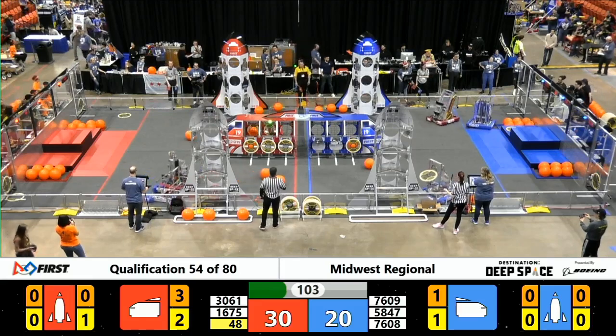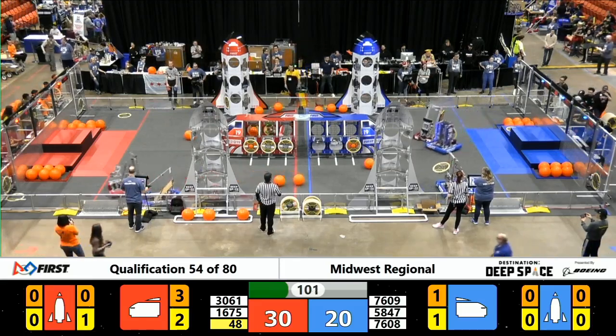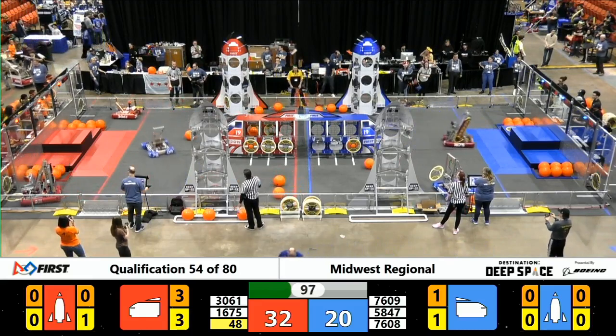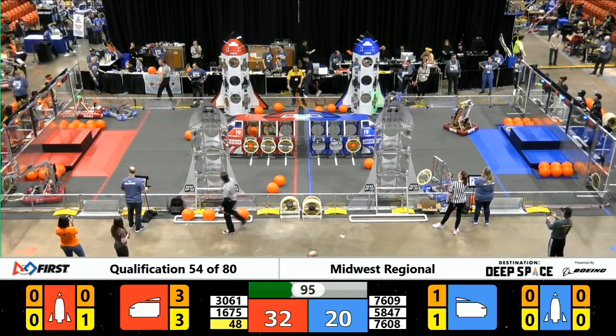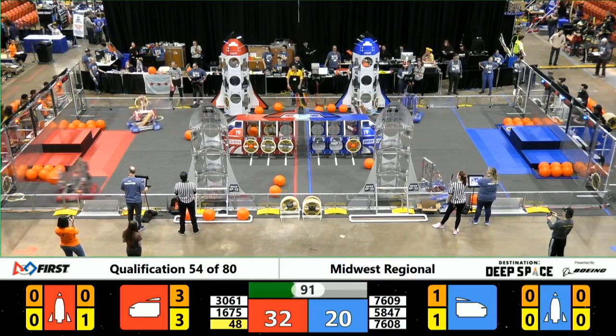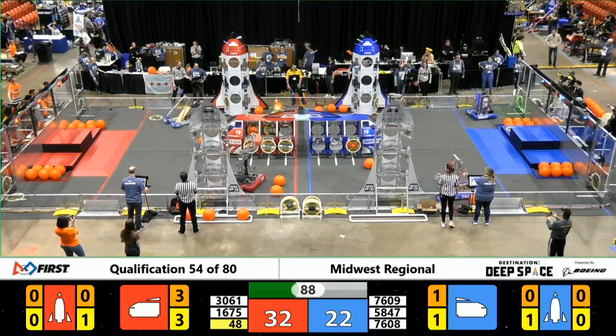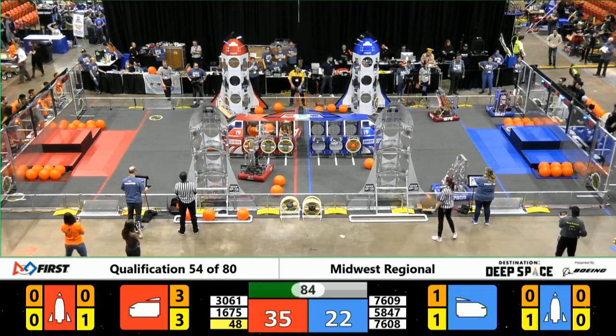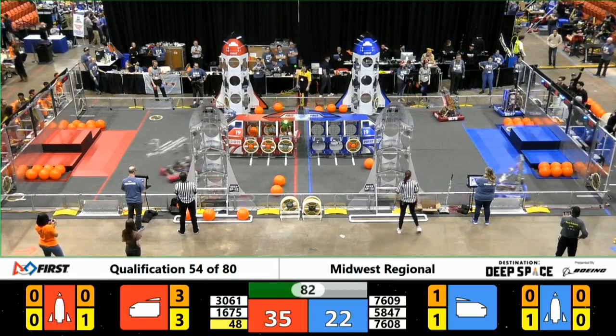They brought themselves over to the Red Alliance side of the field, pushing up against 48 Team Elite. But Elite is back in their loading zone, grabbing a hatch panel from a human player. And Husky is going to be doing the same — tough defense from Owlinators in Blue Bumpers. Meanwhile, UPS — Ultimate Protection Squad — they are playing the defensive role for your Red Alliance while their partners work on the cargo ship.